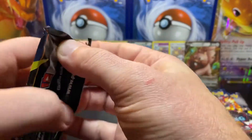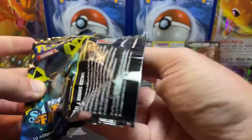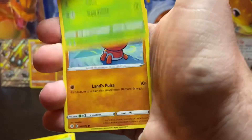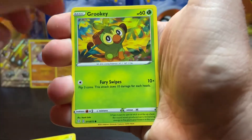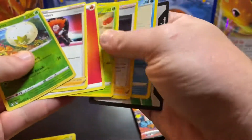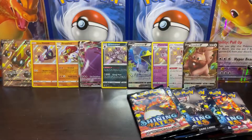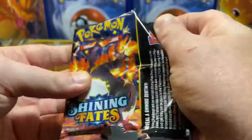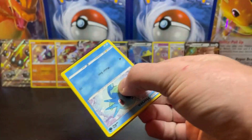Six packs left — no, seven packs left. Number seven right here. Pack fourteen: Weezing, Yamper, Trapinch, Rookidee, Gossifleur reverse, and a Boss's Orders. Gotta take the good with the bad — gonna have some of those dead packs in there, but it's part of the hunt.